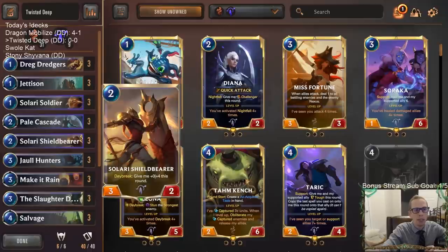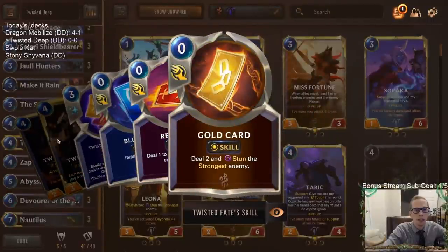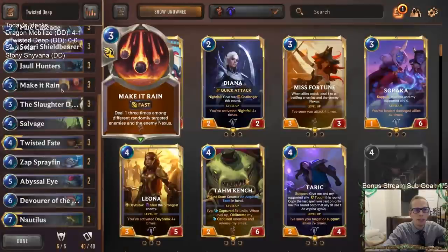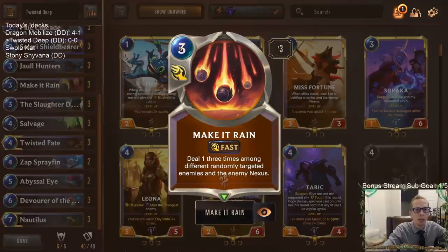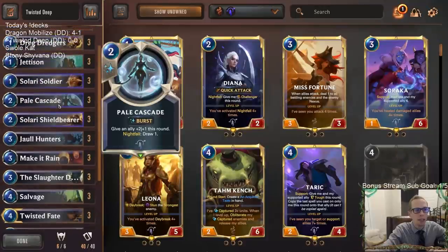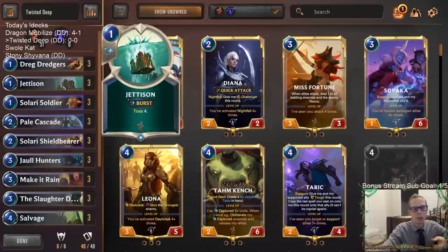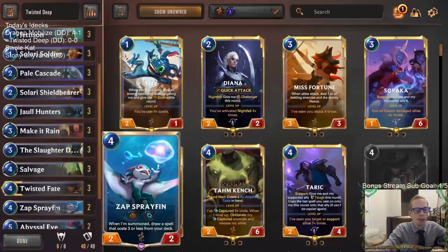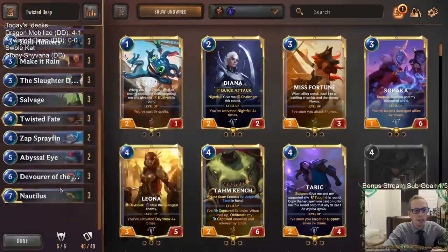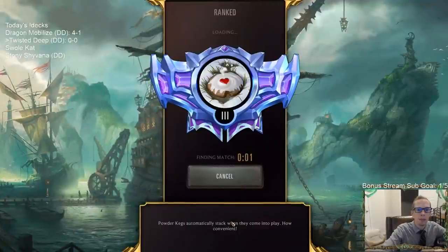Solari Soldier goes with Dredgers as our one-drops. Besides that, we're using Twisted Fate instead of Maokai to help us go deep, draw cards, and be awesome against aggro with the red card. The gold card can be good against decks going big. We've got three-mana Make It Rain - our first time trying out the new three-mana version - and Spray Fin, which helps Twisted Fate go deep and lets us draw Make It Rain, Pale Cascade, or Jettison. Spray Fin is basically a four-mana two that tosses four with that combo, helping you go deep as well.